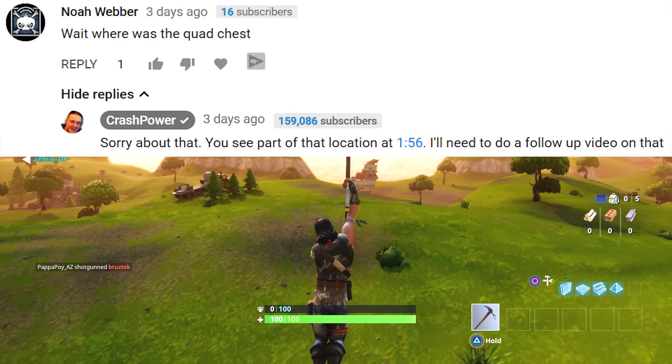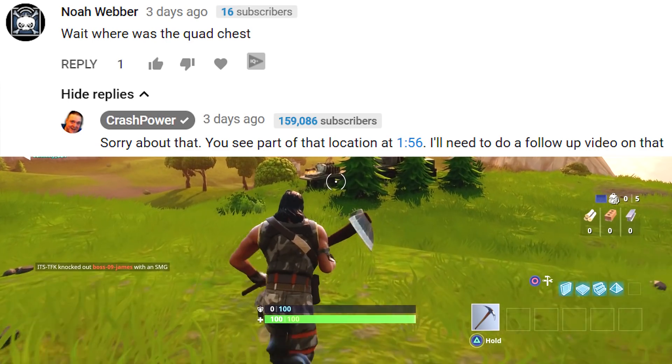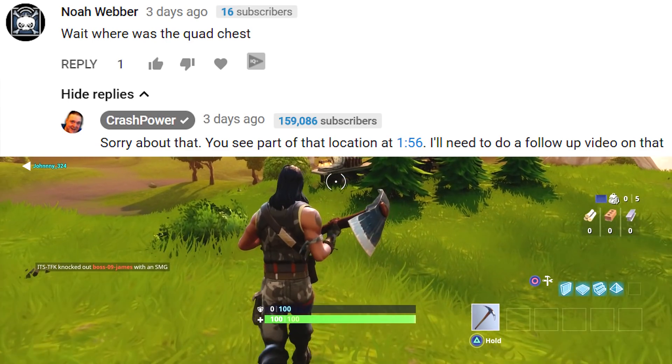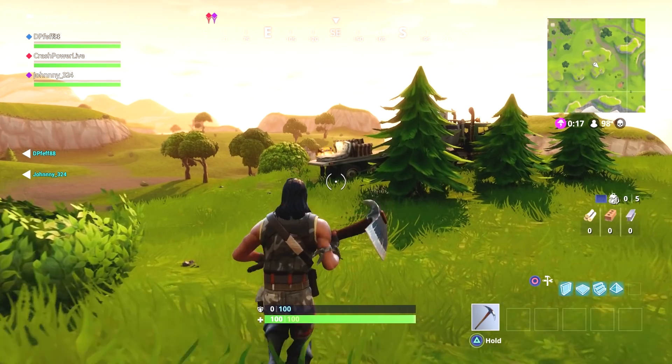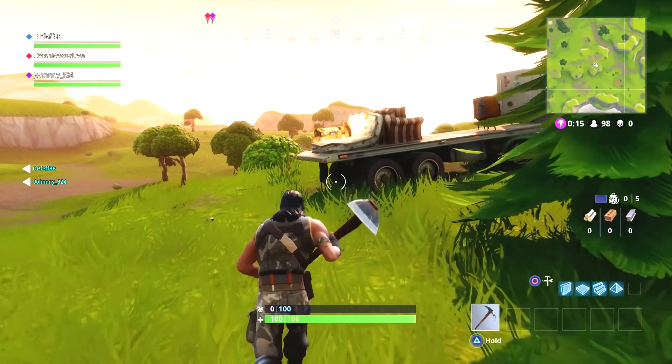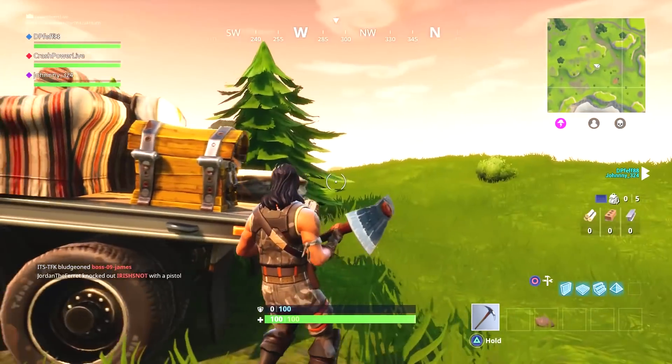In a previous video, Noah Weber said — wait, where was the quad chest? I promised one in my advanced training tutorial but forgot to put it in. Well Noah, here it is. Near the bottom of the map between the river and Moisty Mire, you'll find a bunch of trucks stacked on top of each other, and then two tractor trailers really close by.